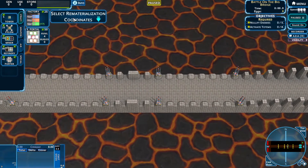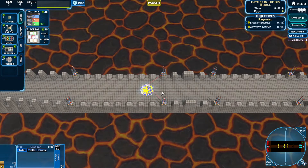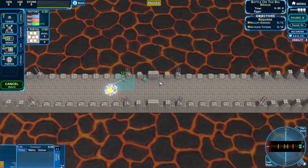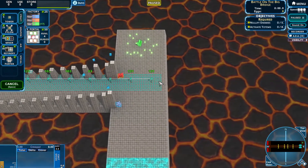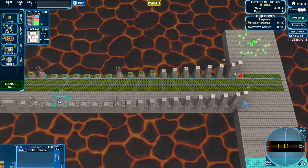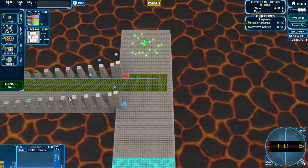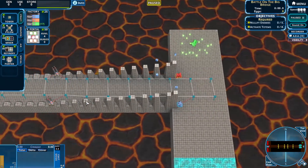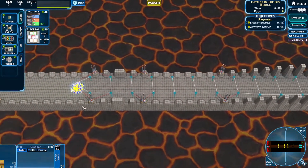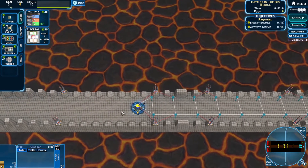Let's start by placing our base. At this stage, I like to go a bit forward and start a little bit in the front, and do these lines of towers — towers, not collectors. Collectors were from Creeper World 3.